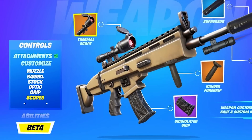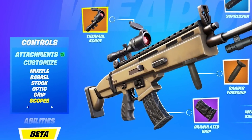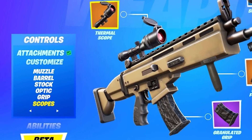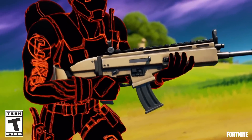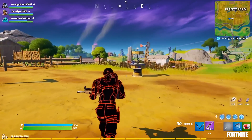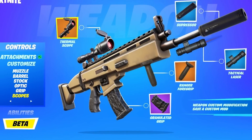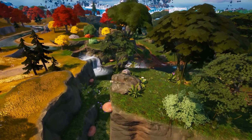Weapon attachments will come in all forms: a muzzle, a barrel, a stock, an optic, a grip, and sights like a thermal scope. These will most likely be available by spending gold at an upgrade bench, so I'm really excited for weapon attachments.